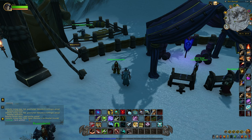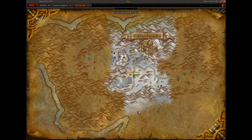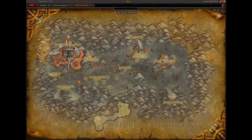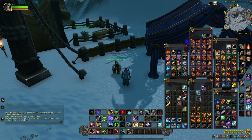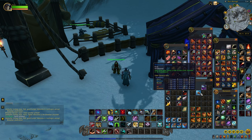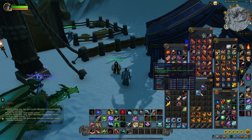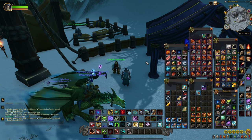Now that we have our goggles, we want to head down to the Blackrock Depths dungeon, which is located inside Blackrock Mountain in the Burning Steppes in the Eastern Kingdoms, right down here in this area. If you are lucky enough to get the Direbrew Remote — which should be a toy by the way, Blizzard — you can use that to teleport you right to the Grim Guzzler, which is where we need to go.